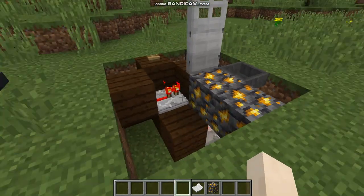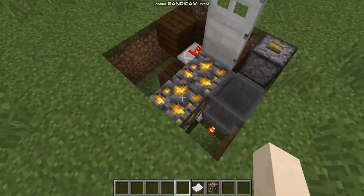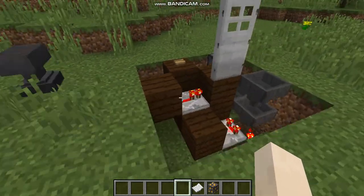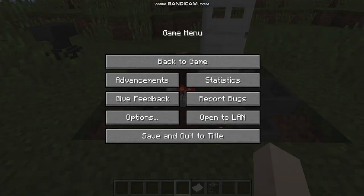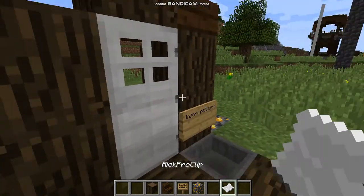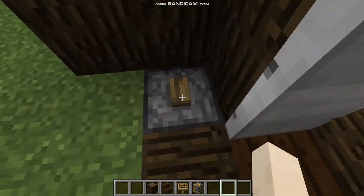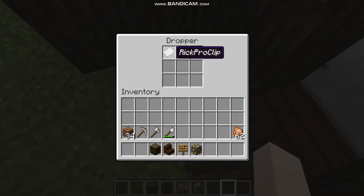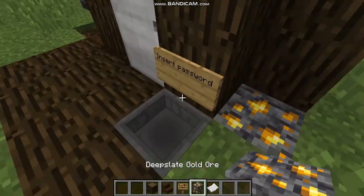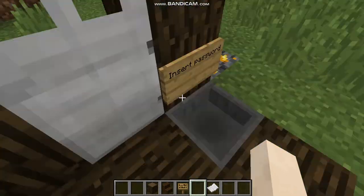It should look like this when you are done. Here is how it works: you insert your password here, and the door opens. You can close it from here. If you use any other item, the door will not open.